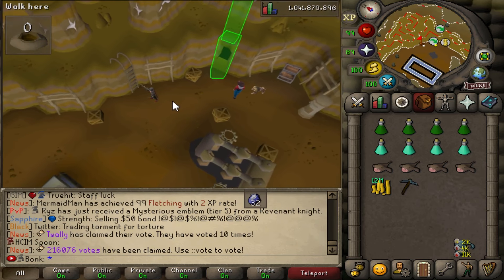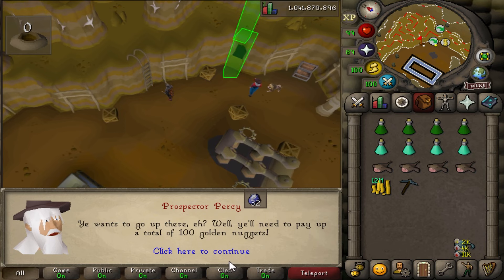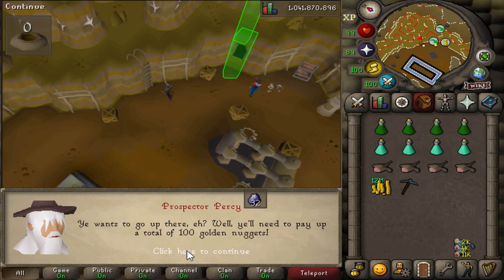Can we go up here right now? Yeah, I thought we need some nuggets. 100 gold nuggets, then we can get that achievement done.